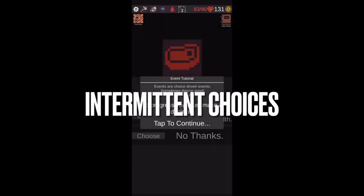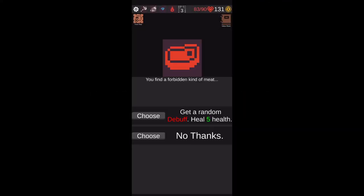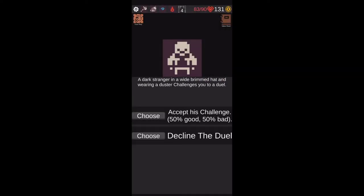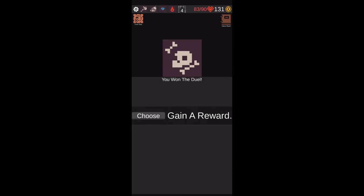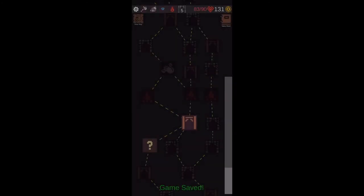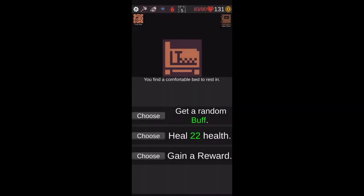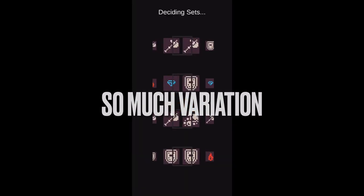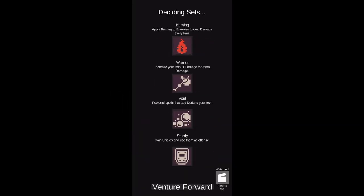Other than the combat loop, you'll be traveling through a tree of events that you've seen in a lot of other roguelike games. These events can have random encounters where you choose a specific story point and something random happens, or you can go to a bonfire to heal yourself, get an upgrade, or a new ability. This isn't necessarily unique, but it is solid and the foundation is there.